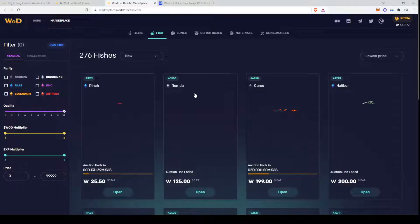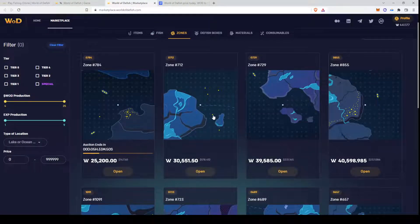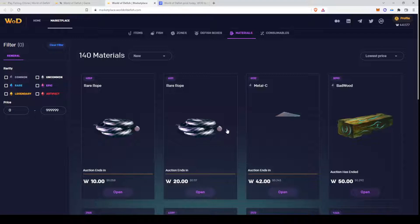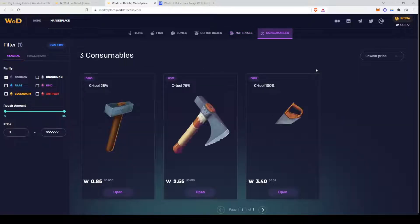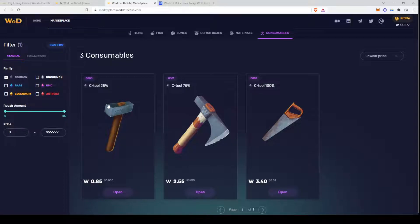Then we have fish, which you can catch and sell on the marketplace. We have zones which can be bought — if you own a zone you get a cut of the tokens fished or minted on your spot. You can still buy some boxes. We have materials needed for crafting, and consumables needed for repairs. You can choose by rarity — if you have common gear you need a common repair kit, and so on. The price is not a lot, so I recommend buying quite a lot of those consumables to save on gas fees. There's the 25%, 75%, and 100% repair options.